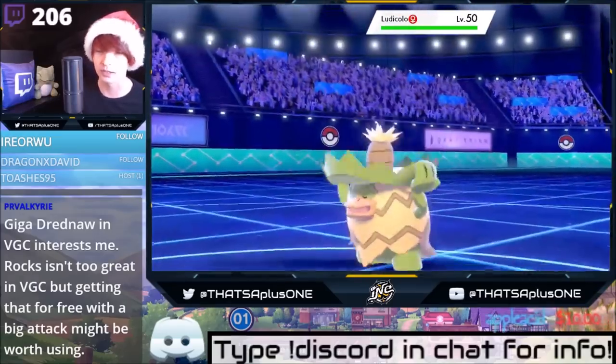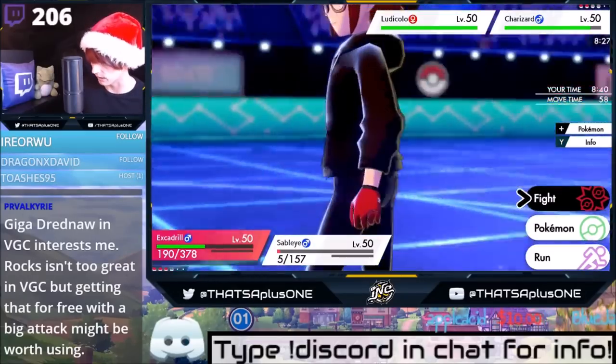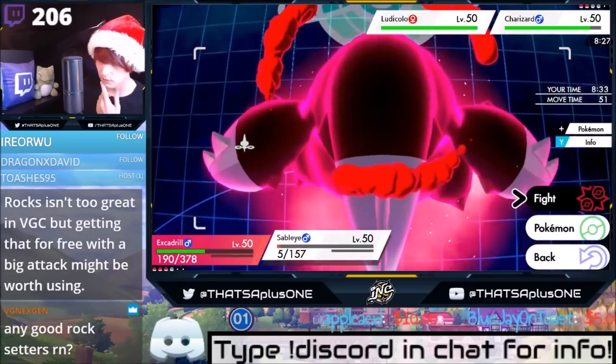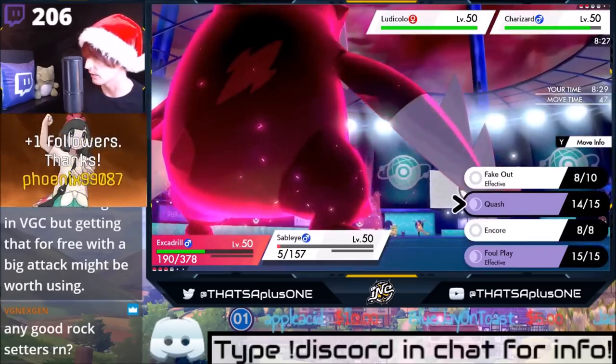Giga Dreadnaw in VGC interests me — no, I think it's really good. Rocks in two-rate in VGC? Incorrect. I actually took a set that used Rocks in VGC very, very far. We're going to Rockfall this Zard. We're going to Quash the Ludicolo... actually, we can just go for the Quash on the Zard.